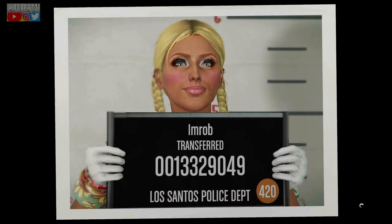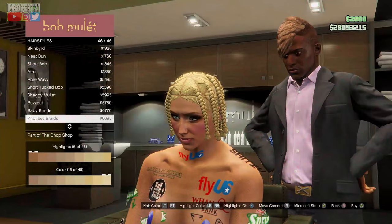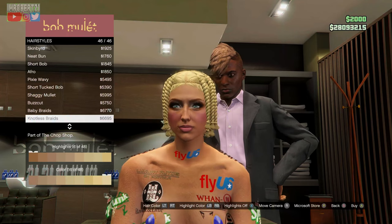Save the appearance, then go online to the hair salon. Once you get online and go to the hair salon, set the highlights to 6 of 48, color 16 of 48, knotted braids — but you can pick any hairstyle you like.